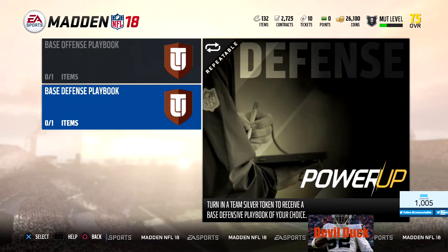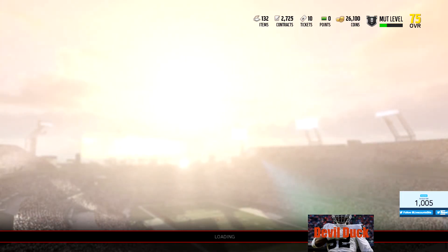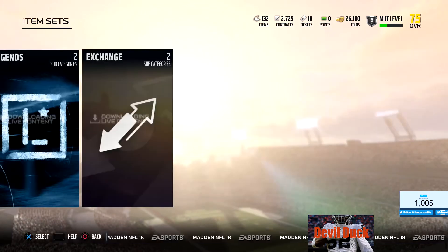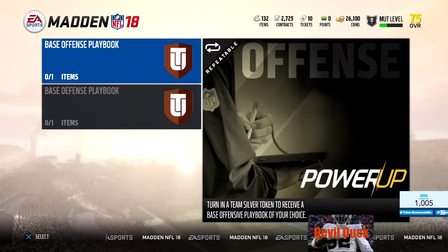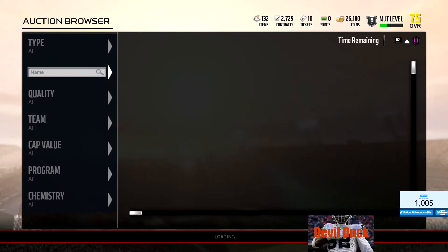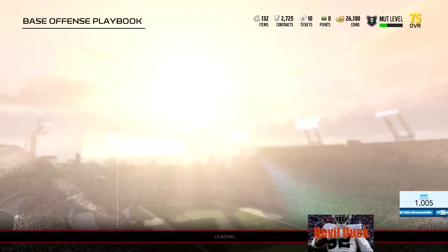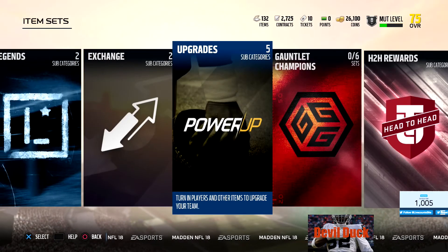You can turn in a silver token to receive a base offensive playbook of your choice. Oh yeah, I'm doing that for sure. Because I really want to use a Browns playbook - I used a Browns playbook last year. So any team silver token. You got to buy them. And how do you get a team token? That's what I don't know right now, so let's see how you get a team token.